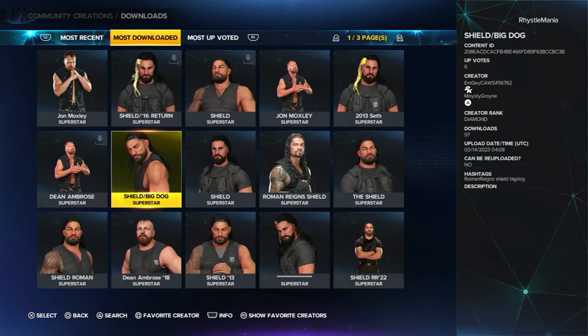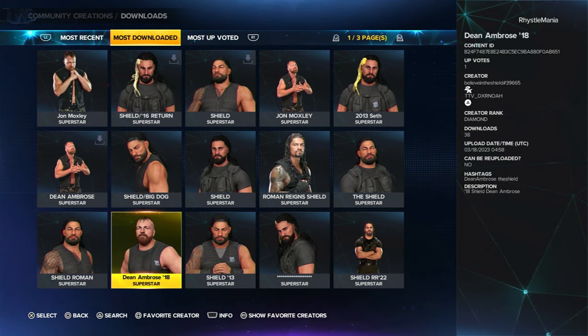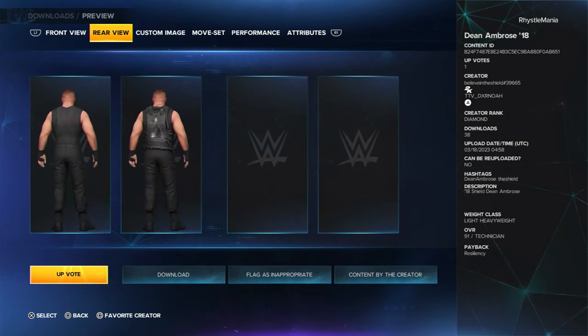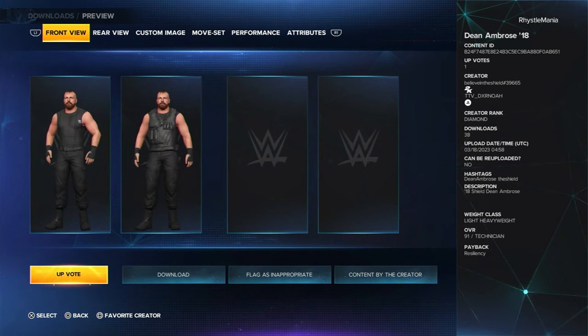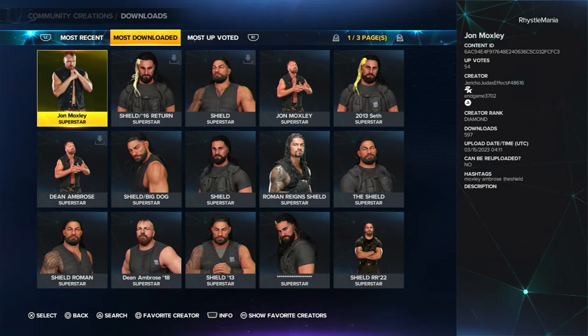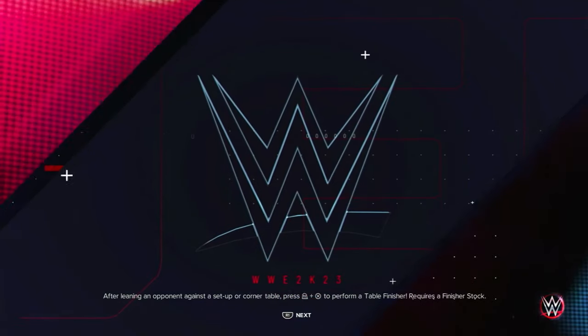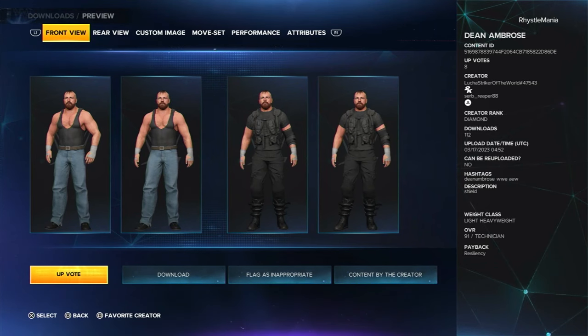There are other options of course — you have some flexibility. This one here is not a bad look for Ambrose and he does have a Shield attire, so if you wanted you could download this one instead. But now that we've downloaded Rollins, Roman, and Ambrose all in Shield attires, there's one more step for Ambrose: because his Shield attire is in slot two, we need to go and change the second attire to be his default attire.